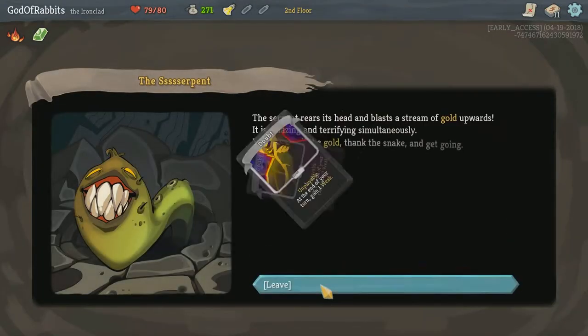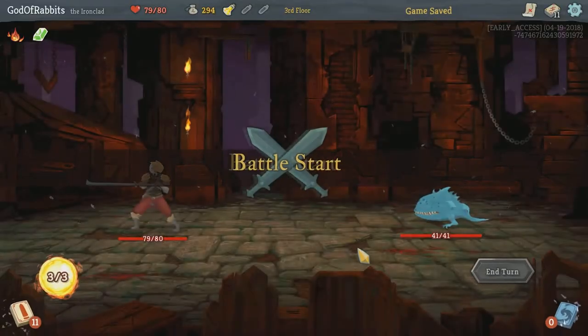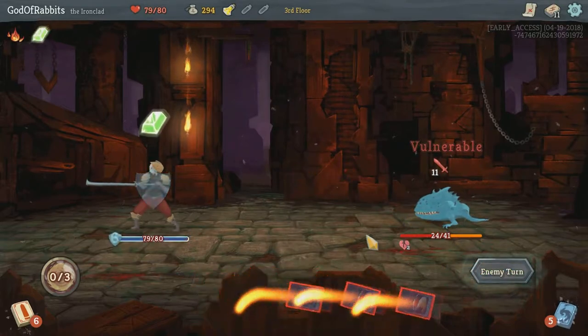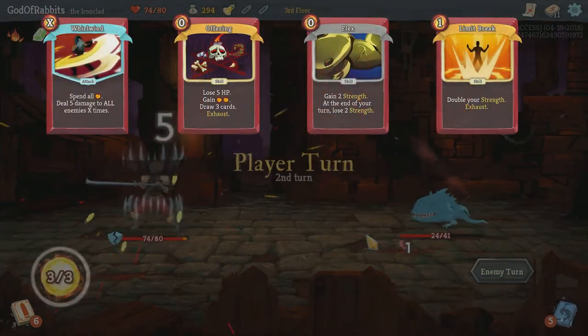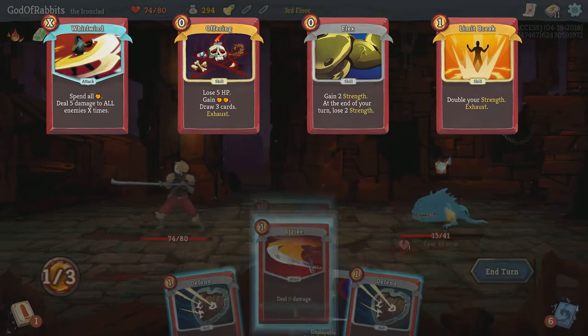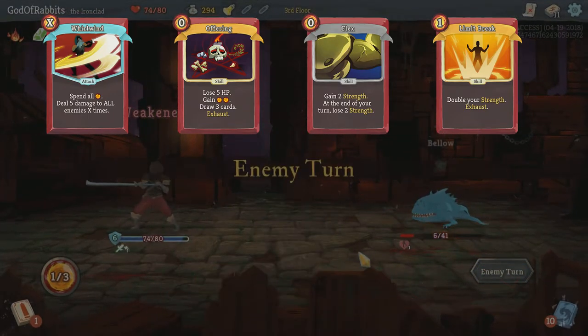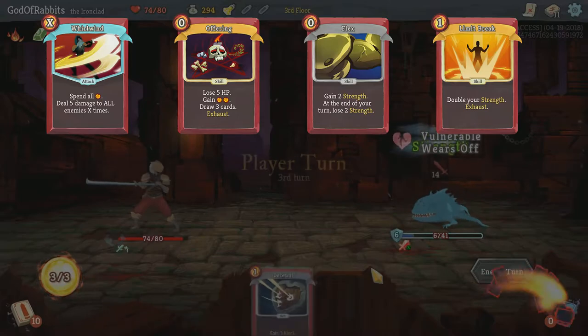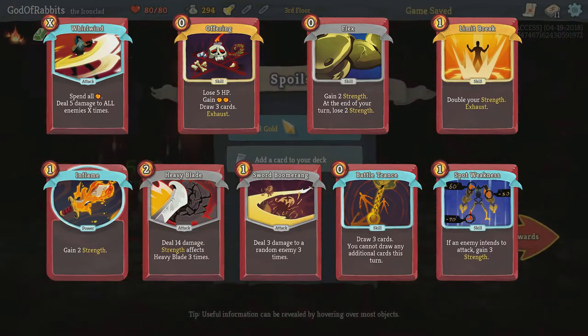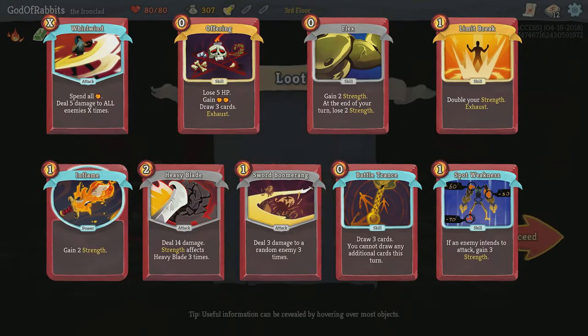Now let's talk about card and relic selection. You're going to be making a glass cannon build — a deck that sacrifices defenses for a fast, hard-hitting offense. The number one card you're looking for is the uncommon card Whirlwind. Your winning run will likely have one or more copies in it. Other top-tier picks include Offering, Flex, and Limit Break. The next tier of picks includes Inflame, Heavy Blade, Sword Boomerang, Battle Trance, and Spot Weakness.